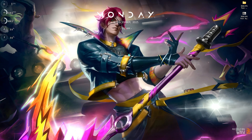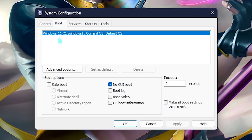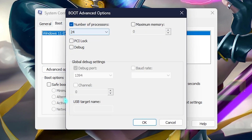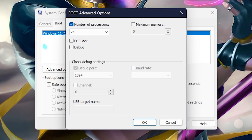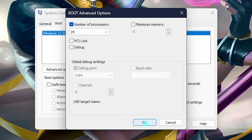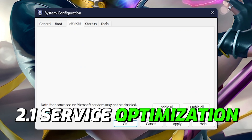The next step is system configuration. Search for 'msconfig' or System Configuration on your system. Go to the Boot section, click on Advanced Options, click on Number of Processors, and choose the maximum number of processors available for your PC. This will help you utilize all of your cores while booting up, improving gaming performance in the long run. Click OK.